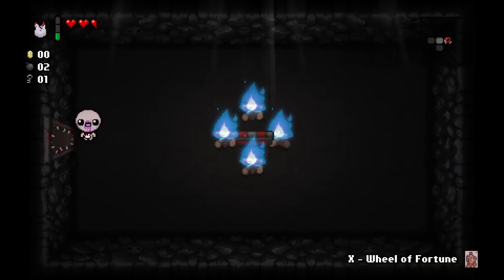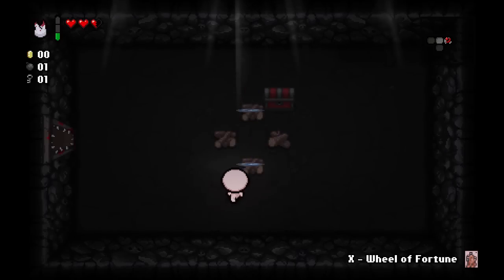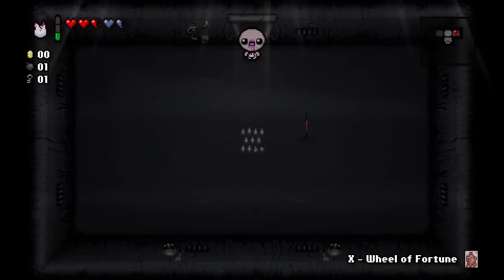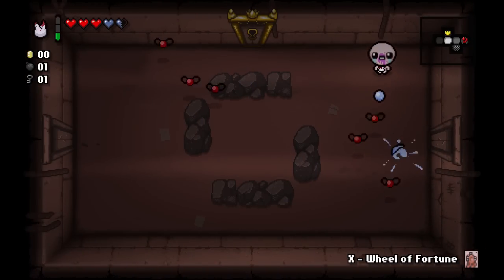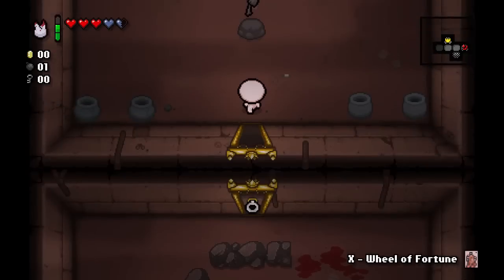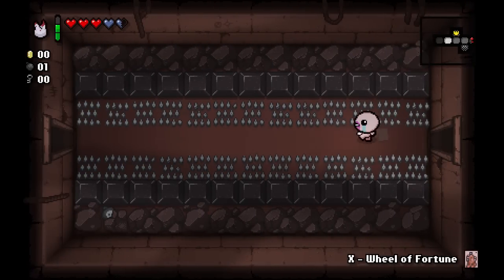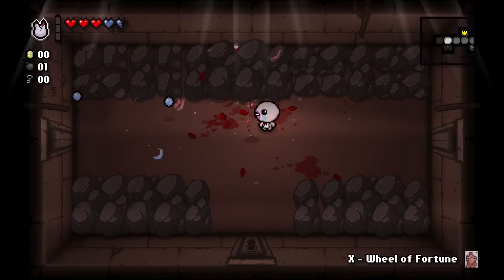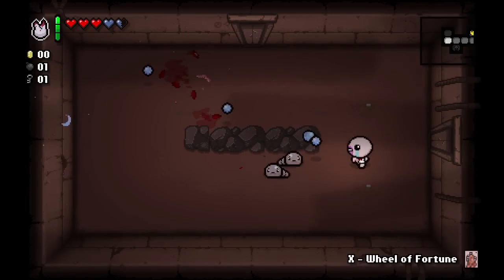To the right we have what we call the curse rooms. In these rooms you will often find red chests and sometimes they will be protected by blue fire. If you have a bomb that's good for you because you can bomb it and get a whole lot of soul hearts, in addition to what will be in the red chest itself. But if you're not, you pretty much enter the curse room for nothing. Every single time you enter a curse room you take damage, but you can enter without taking any damage if you fly.